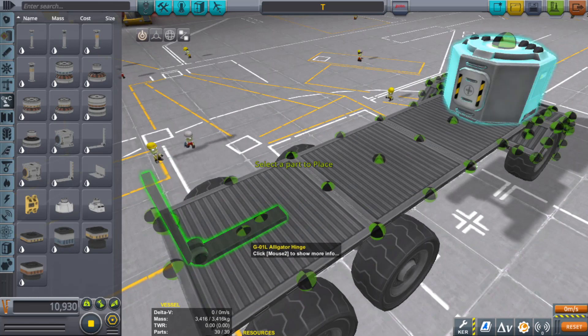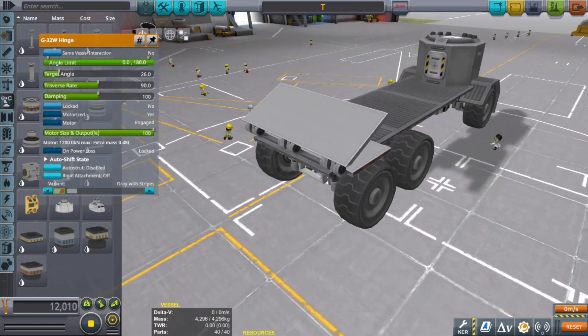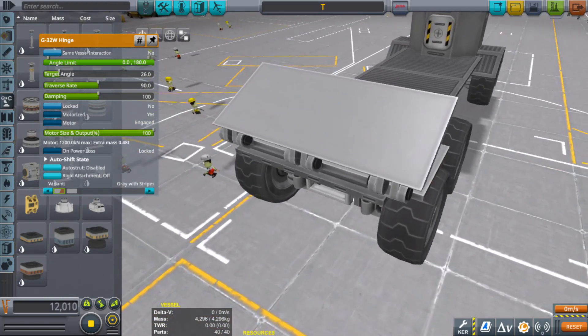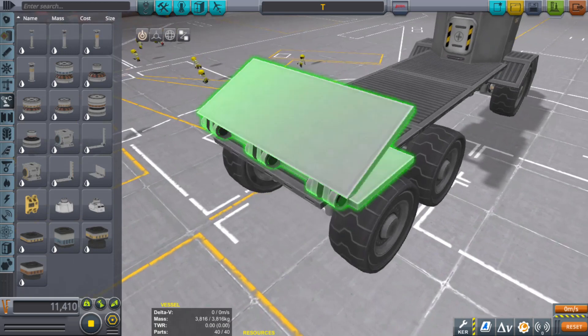I'll use this as a connection — actually that's pretty weak, I'd be afraid it might break. There we go — oh that's huge. Okay, so let's set this: not motorized, not locked, power loss free. We just want the hinge ability, that's all we're using it for.